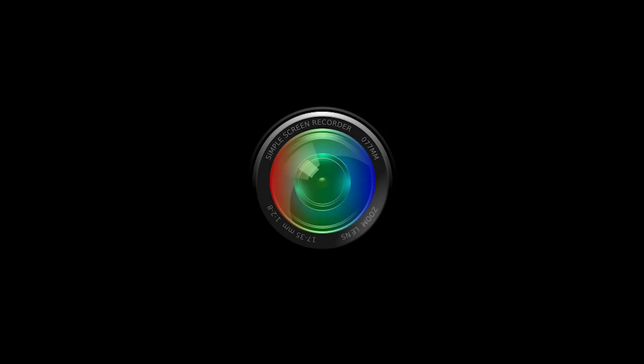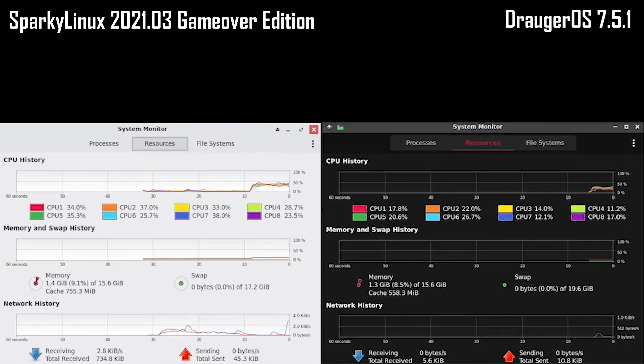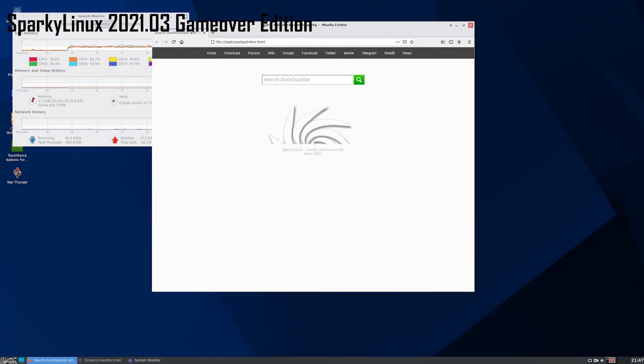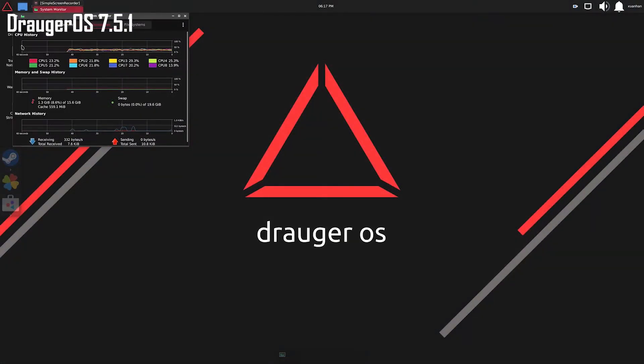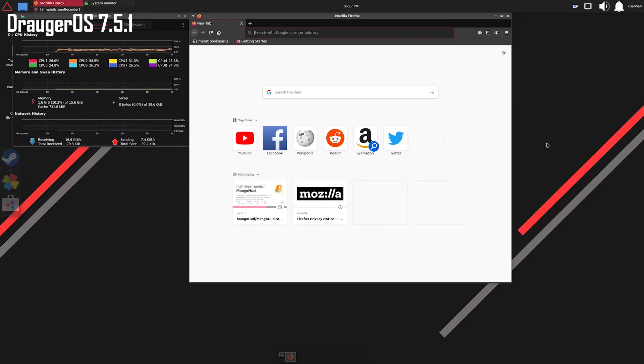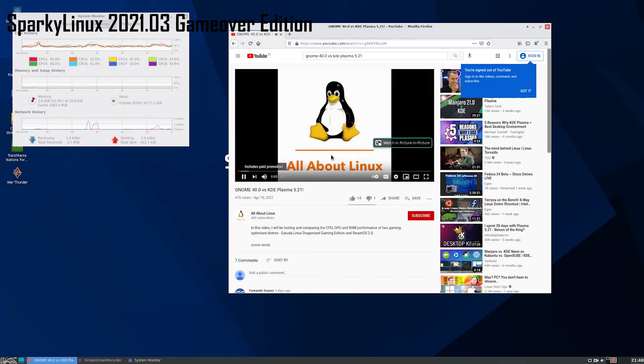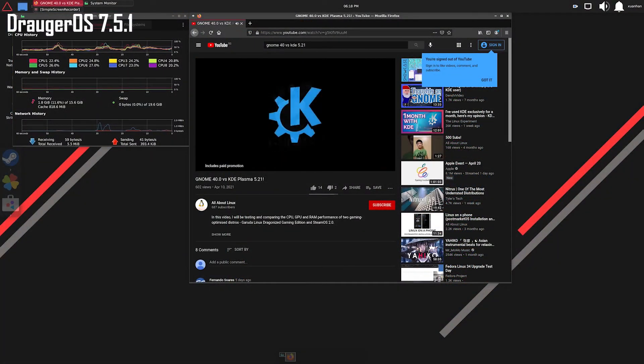Next, I did some tests to find out about the RAM usage for each distro. It should be noted that these RAM readings include that of the screen recorder, Simple Screen Recorder. When idle, Sparky Linux uses just a little more RAM than Droger OS, with RAM usage at 1.4GB and 1.3GB respectively. These readings are much lower than many distros due to the lightweight XFCE desktop, which uses much less RAM than the GNOME and KDE desktops. Opening the home page of Firefox, RAM usage increased by 0.4GB on Sparky Linux and 0.3GB on Droger OS, to 1.8GB and 1.6GB respectively. Playing one of my previous videos, RAM usage increased by 0.2GB on both distros, finishing the test at 2.0GB and 1.8GB respectively.